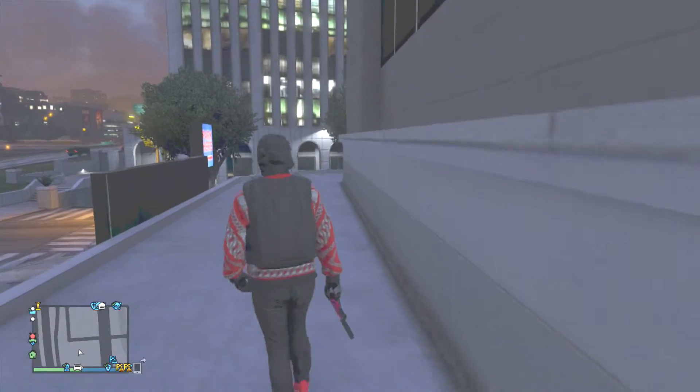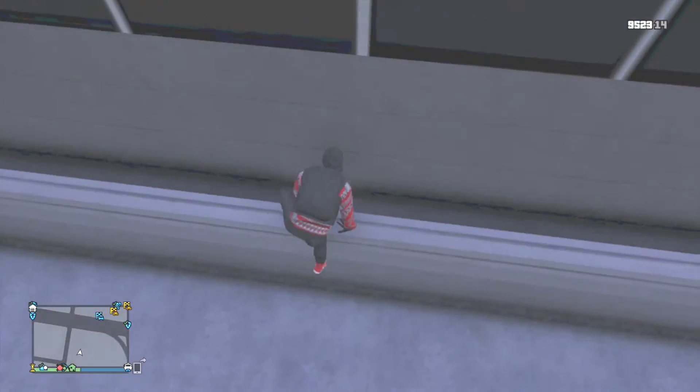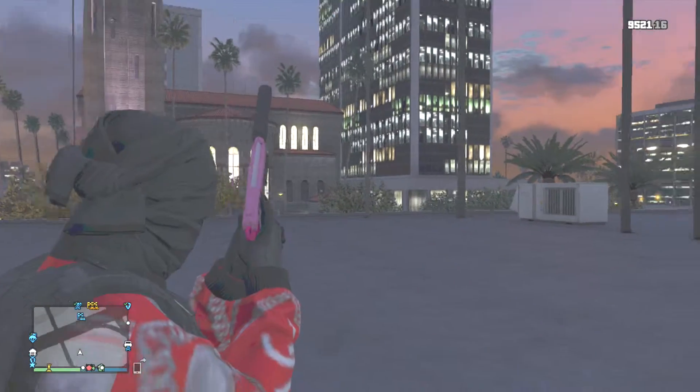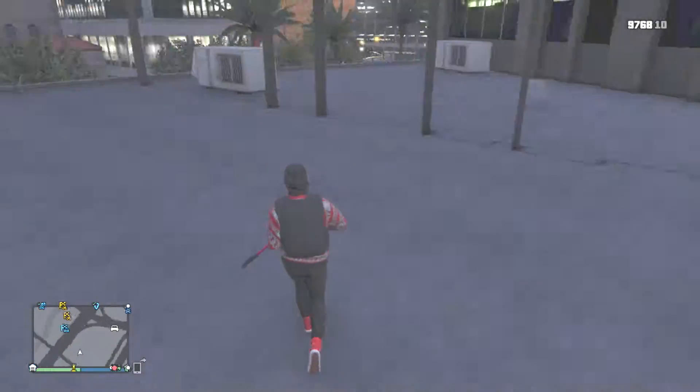So what you want to do when you come to this wall here, you just want to jump up onto this wall and walk straight through it. This is a very good wall breach. You can't use weapons in here like normal pistols — you have to use a sniper or a marksman.